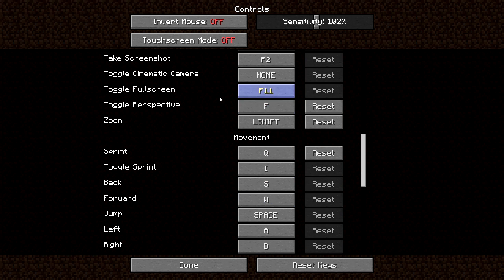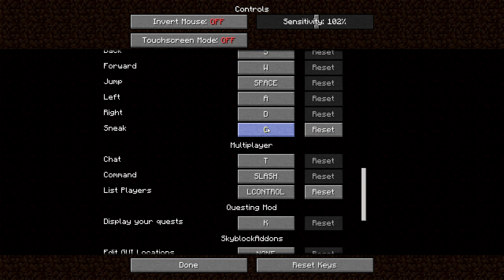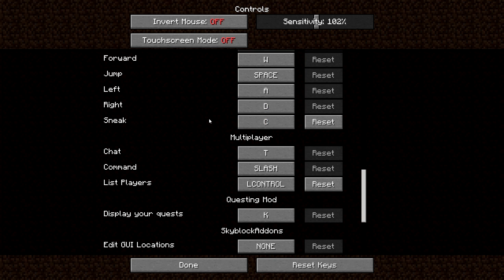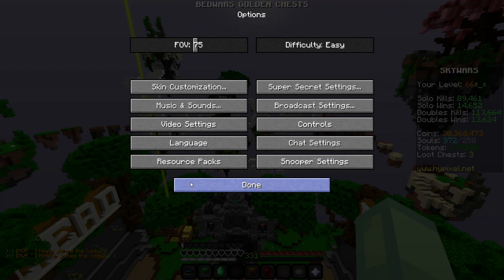My keys are R, V, B, Z, and Tab. Toggle perspective is F, zoom is left shift. Shift is C because when I first started playing Minecraft at my friend's house — he had a Mac and had it set to C — so that just became normal to me. My tab or player list key is left control. That's all for controls.